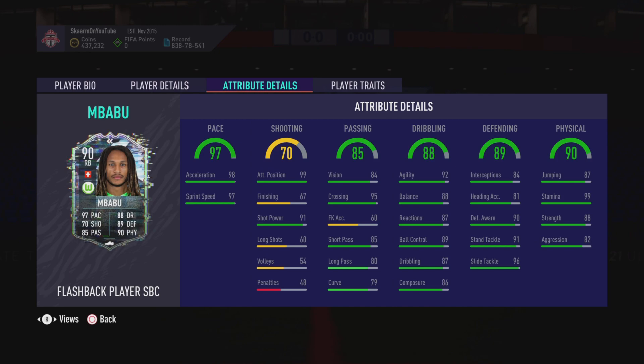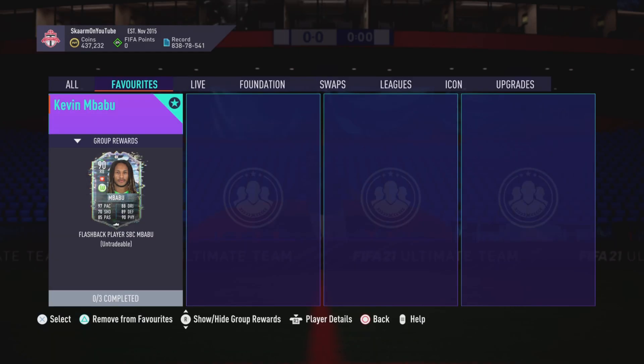Moving on to defending, he has 84 interceptions, which is a stat I don't really like — I would prefer that to be a lot higher. However, the rest of the stats are very good: 90 defensive awareness, 91 standing tackling, and 96 slide tackling. For the final stat, physicality, he has 87 jumping, 99 stamina, 88 strength, and 82 aggression.